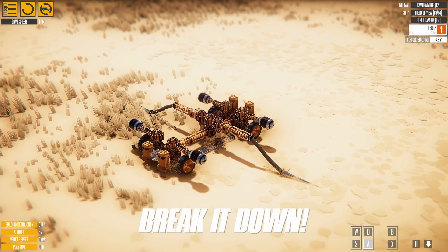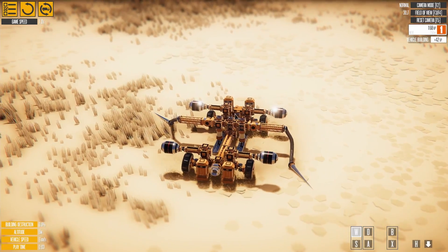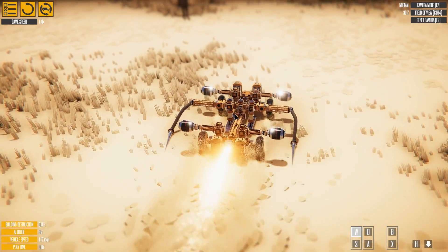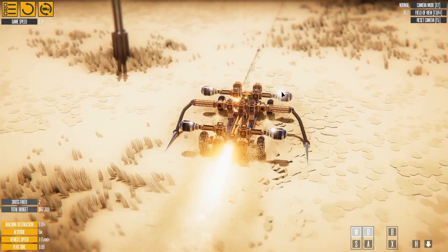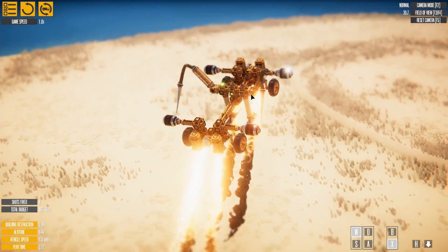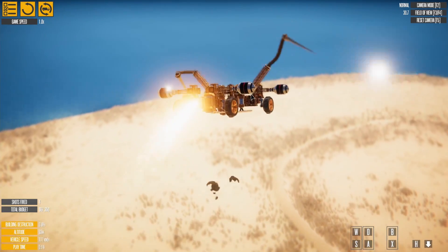Now let's try it all out. Going fast. Headlights on. Jumping into the air. Wings flapping. We're ready to drop bombs.